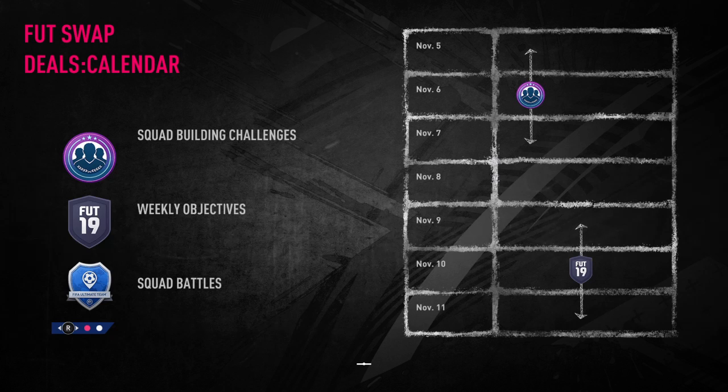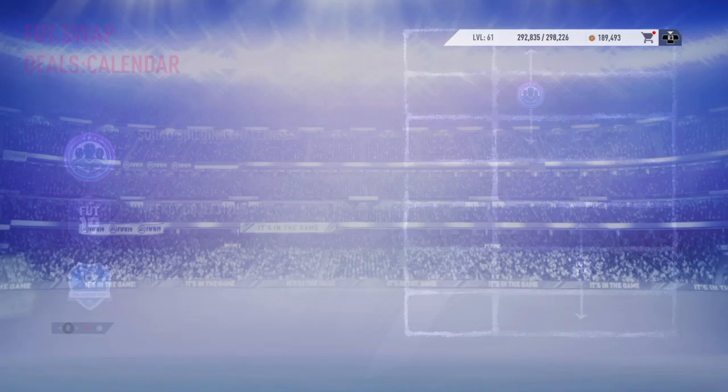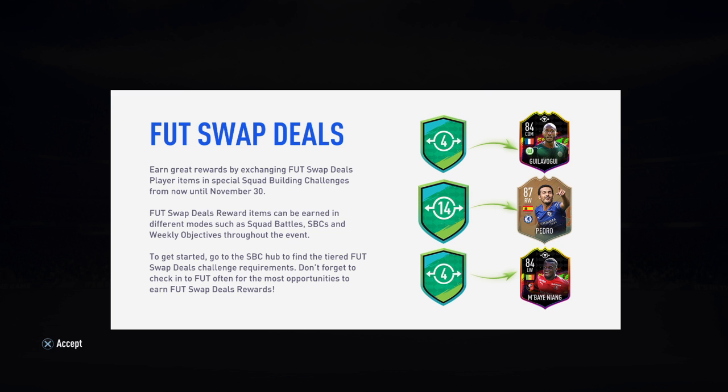Here we have it - the Footswap Deals Calendar. Footswap Deals are back. From the 5th to the 7th is going to be SBCs. Earn great rewards by exchanging Footswap Deals players, items, and Squad Building Challenges from now until November 30. Footswap Deals rewards items can be earned in different modes such as Squad Battles, SBCs, and weekly objectives throughout the event.